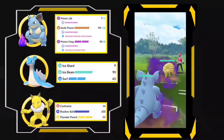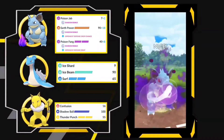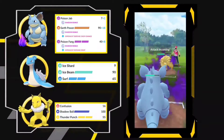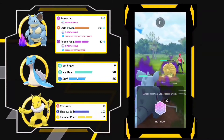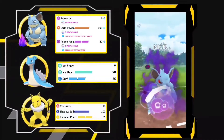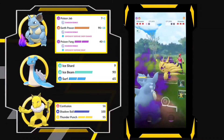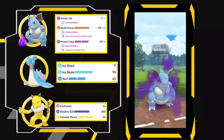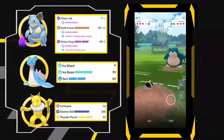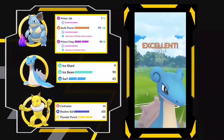Let's see — here we have a Shadow Ninetales. Just going with Poison Fang to drop down its defense and I'm actually deciding to shield because I want to win this matchup. The opponent decided to shield too, and I am actually going to throw one more Poison Fang before I leave. Going to come in with Lapras, throwing Surf to chip it down.